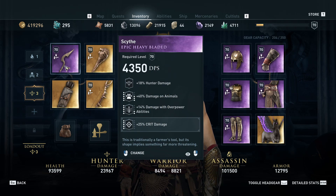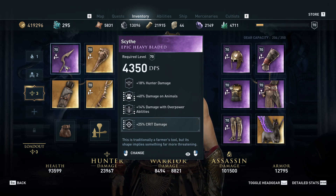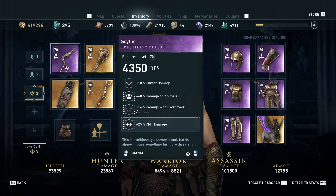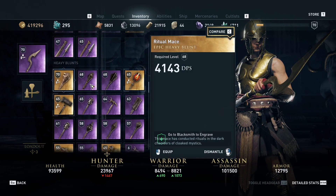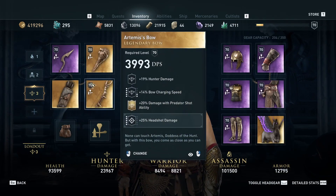The weapon we picked is this Scythe — Hunter damage guaranteed, definitely including that. 40% damage on animals, and this 14% damage on overpowered abilities. The overpowered ability for the sword would not apply to our situation; there's a separate one for the bow. We just couldn't really find another weapon with suitable stats.